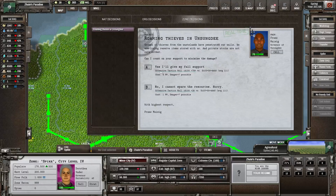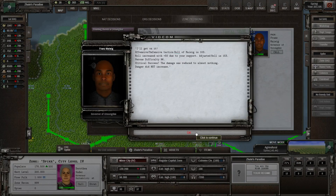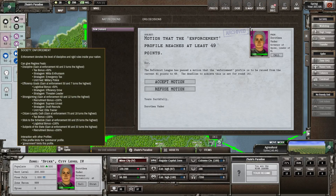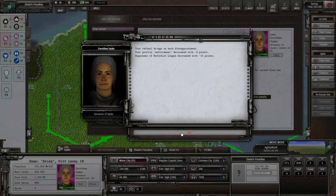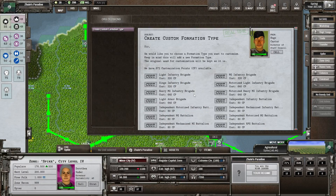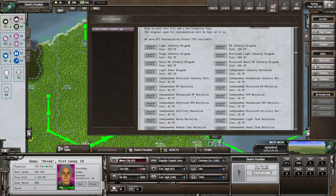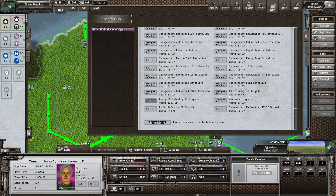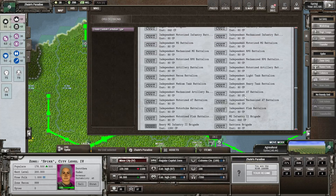Roaming thieves — we'll give multiple full support. Critical success! Enforcement needs to reach at least 49, requiring 80 points — I'll say no to that. Custom formation — we got 800 points last time so we could do basically anything. There's the light armor brigade or the heavy machine gun infantry brigade. We already have a heavy machine gun infantry brigade tier 2 somewhere.